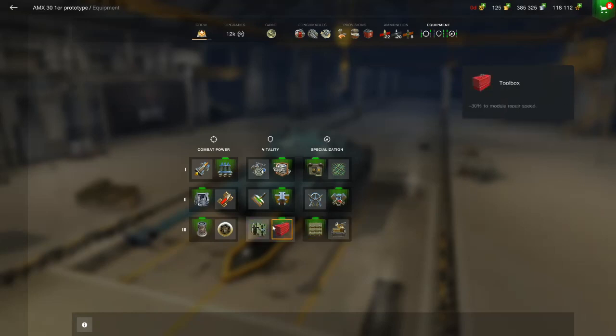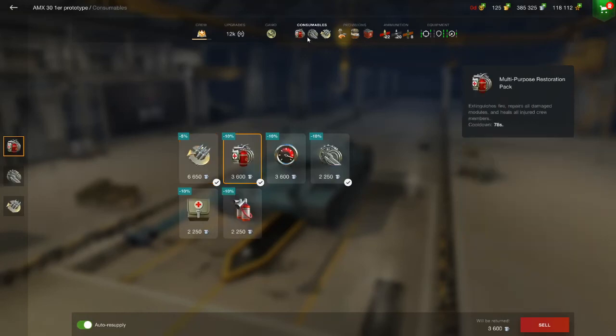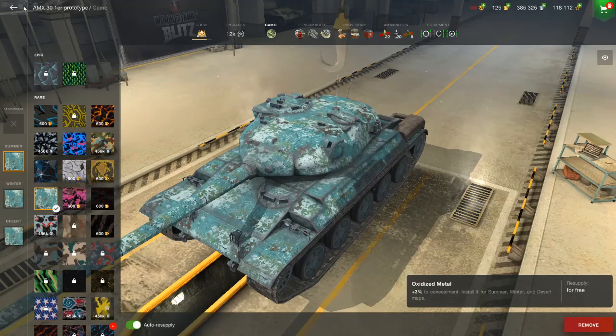I have this — that's more important. If you have all nine, run this: 30% is a lot. Double provisions, double repair kit, adrenaline. Cool camo, obviously.